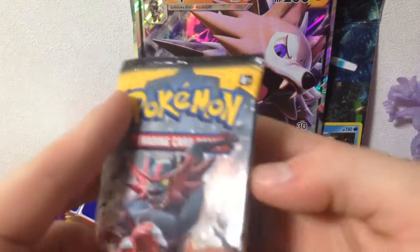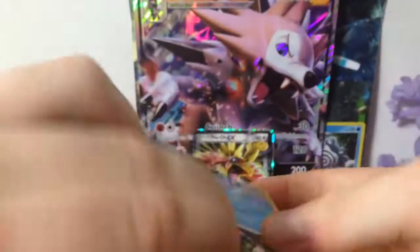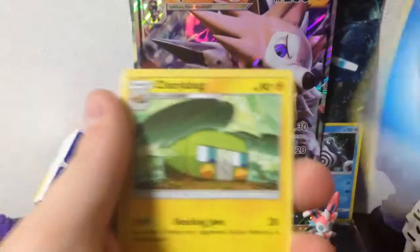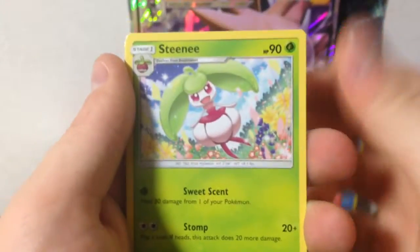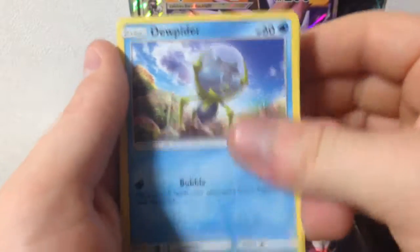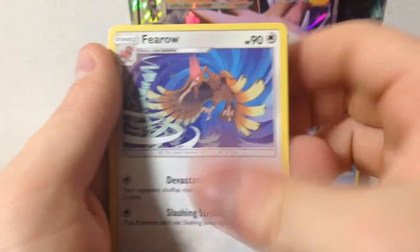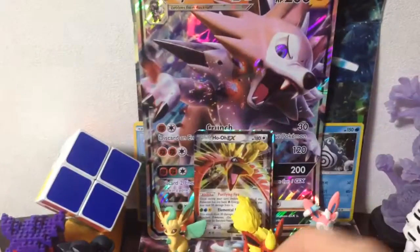Okay, Sun and Moon — last two packs. Water Energy, Charjabug, Ledyba, Steenee, Clefairy, Dewpider, Bounsweet, Lillipup, Paras, Flareon, Crushing Hammer, and a Cosmoem.